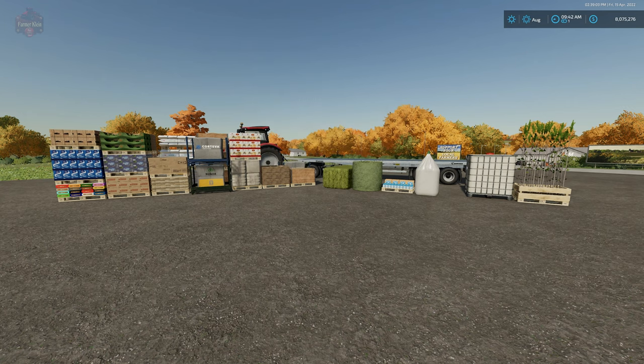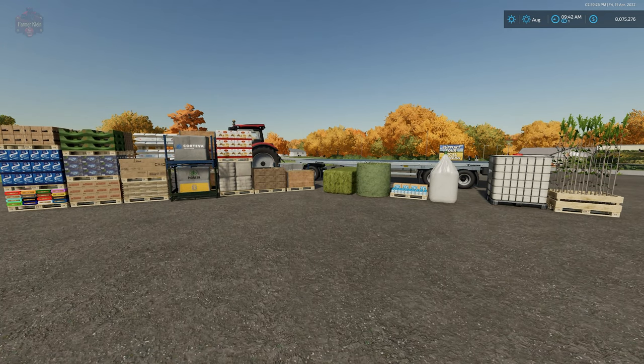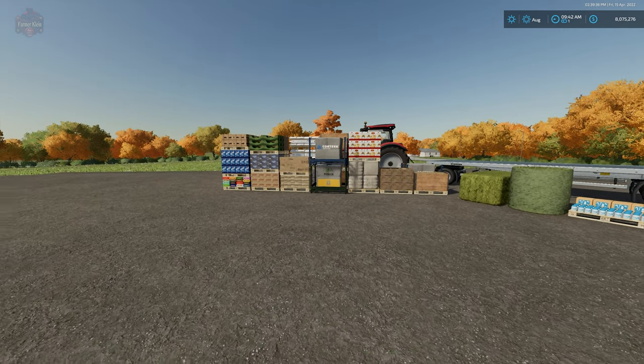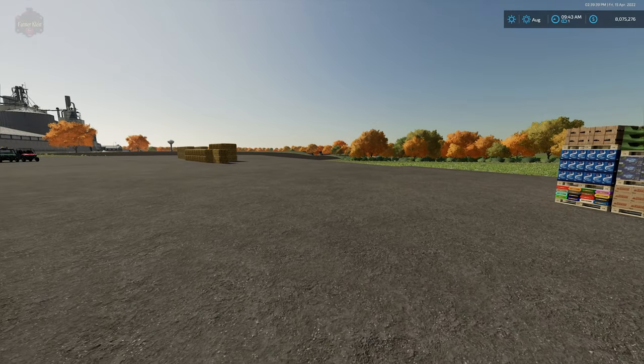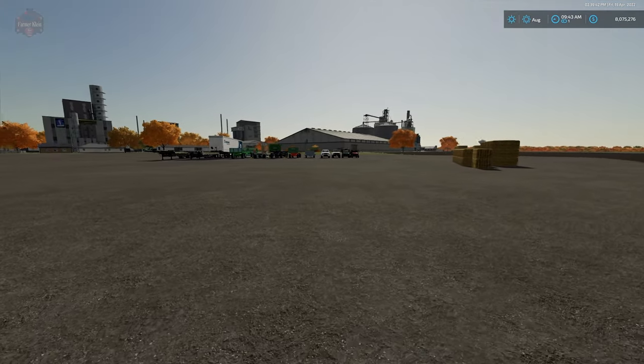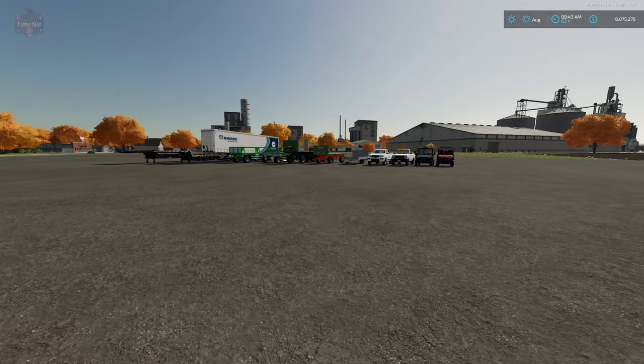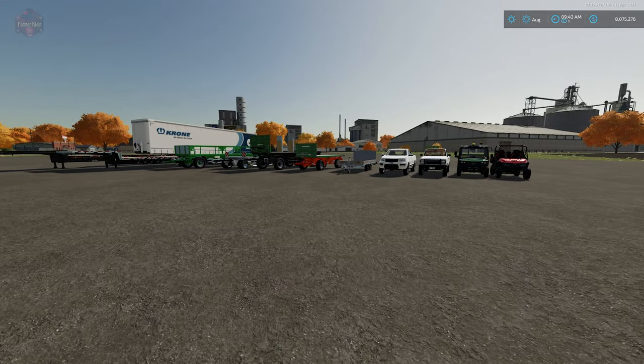The Universal Autoload mod, in my opinion, could be the ultimate autoload mod for PC players. This is a mod for PC only — it does include scripts — and the reason I say that is you can literally pick up everything in one load that you see before you. All of the base game flatbeds are already configured to work with this mod, and adding it to additional trailers or vehicles takes about 5 minutes.